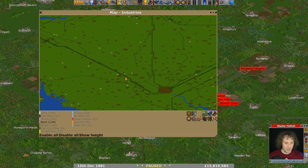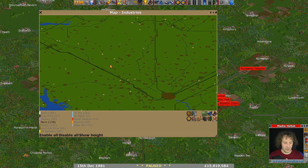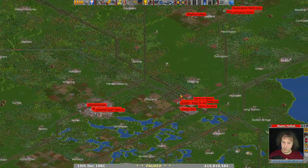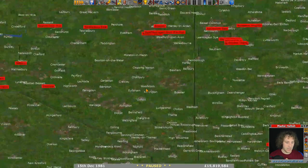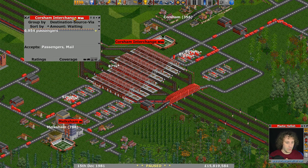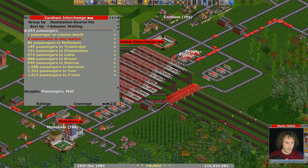We've got a couple that are not too far away — maybe these ones as well. Before we go ahead and put our brand new hub in, let's just nip over to Corsham Interchange and see how things are going. They're not going too great — we've still got nearly 7,000 passengers sat here. Let's try and work out why.